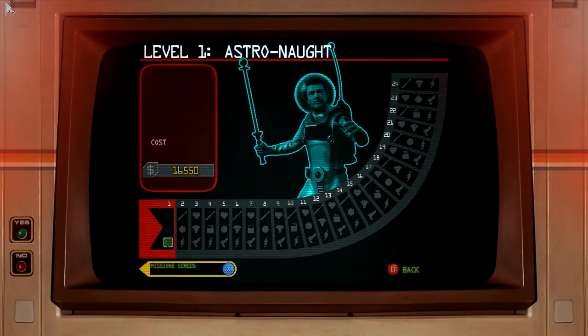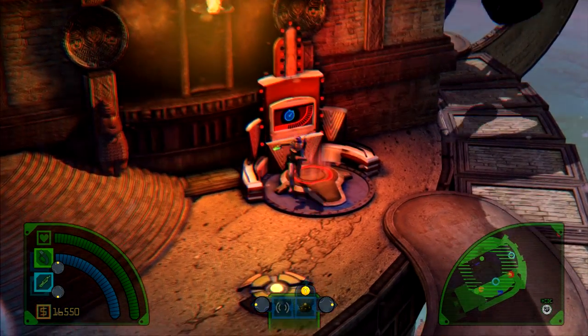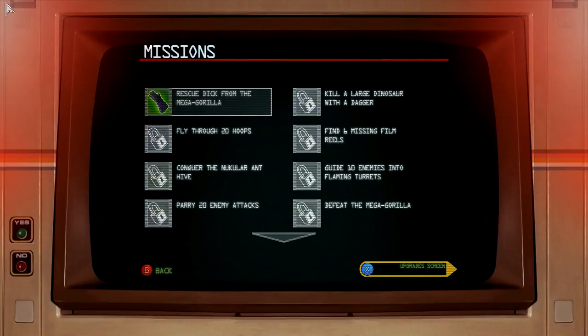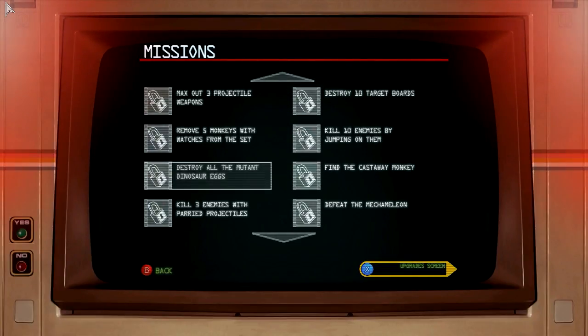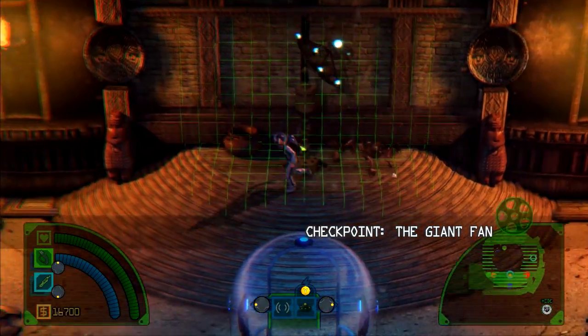Upgrade time, yeah? How do I get more? Do I do missions? I better do missions. Challenges. These stations really annoy me — there's not like a button to enter them, it just does it automatically. So I go there and just out of habit I'm hitting B and dodging into the thing. Rescue Dick from gorilla. Fly through 20 hoops — I've got eight more I think. Conquer the nuclear ant hive — I reckon I missed that at the bottom. Give it time, we'll get there. I don't really believe that, it's just something you say.